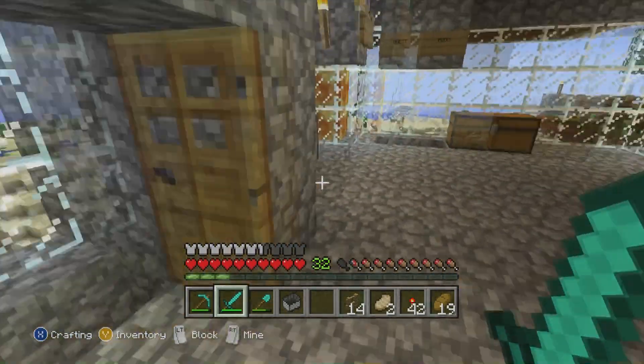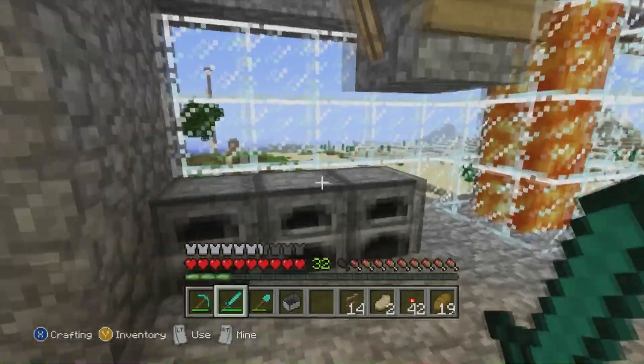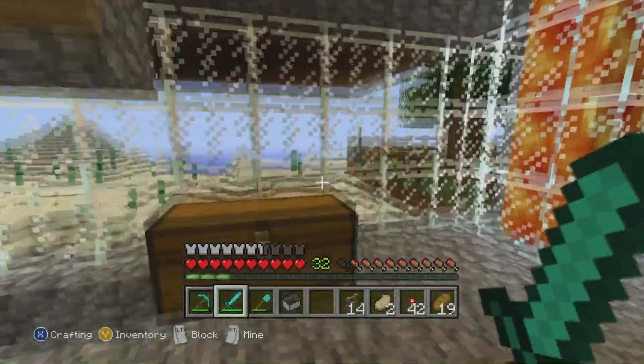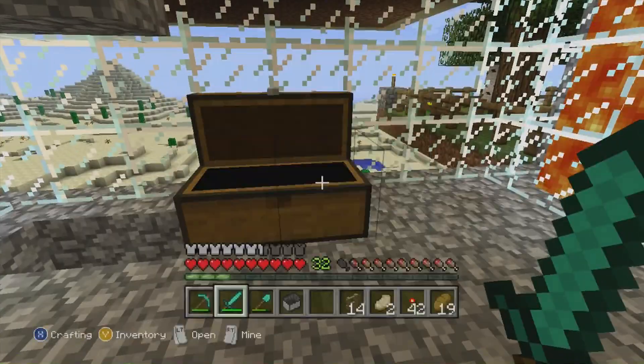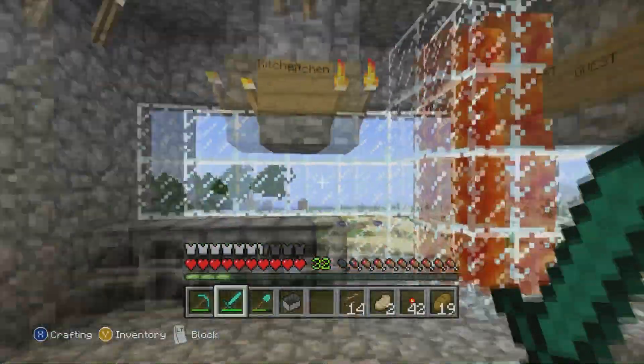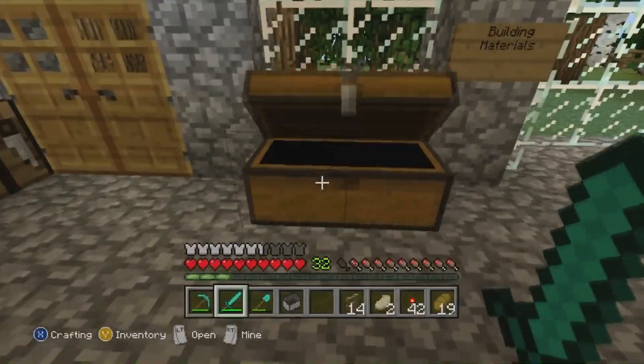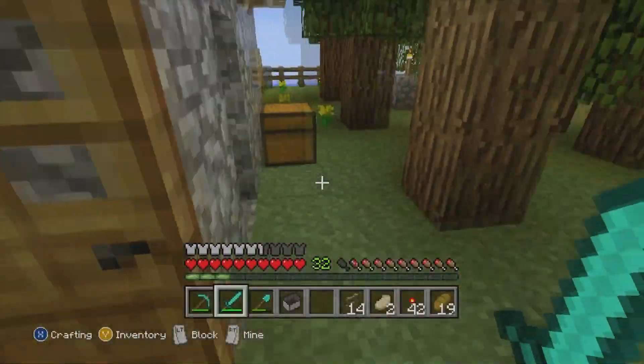This is my kitchen. Guest room's down there — I'll show you that in a minute. This is my kitchen stuff here. I have the rooms lit with lava and some torches. Building materials and stuff that I've collected.